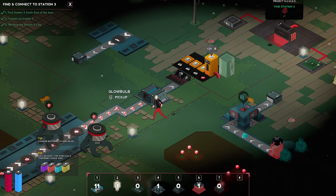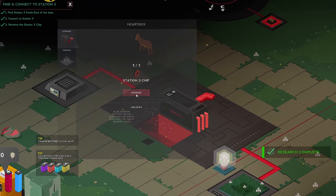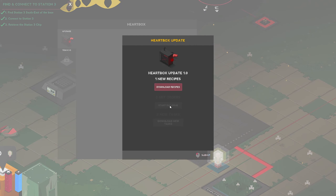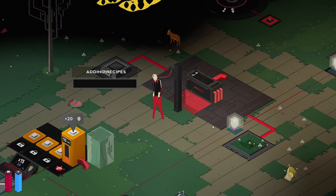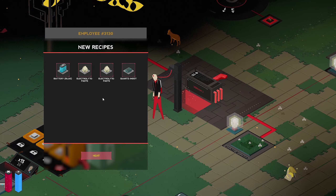We've got a good chunk in there right now. We'll see how the backup works. Hello, station — I haven't retained my memories. Here you go. We get a new recipe — is it going to be batteries? It's a battery — a blue battery. Electrolyte paste. Another electrolyte paste.